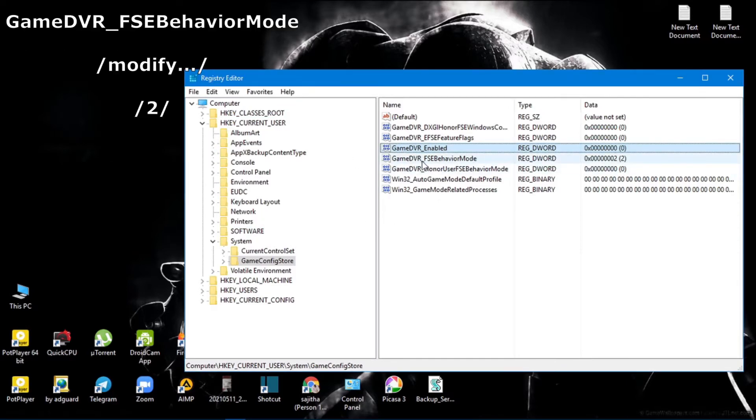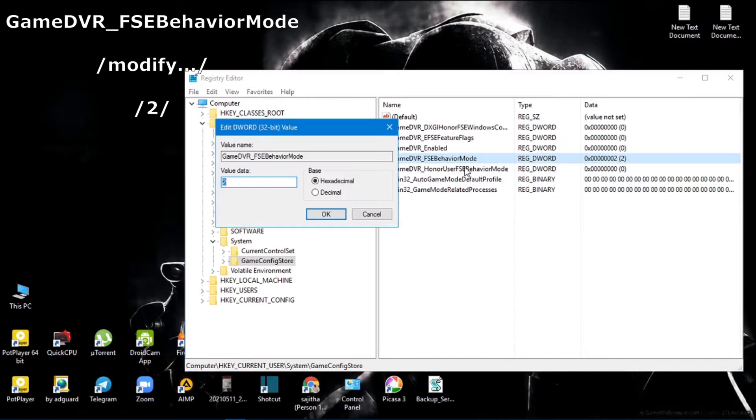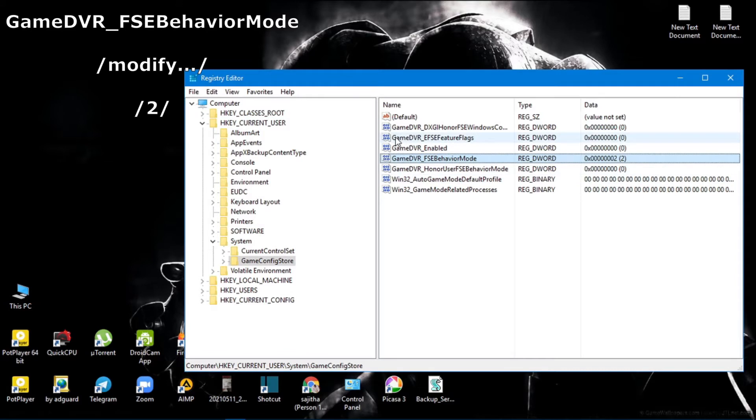Now search for the GameDVR_FSEBehaviorMode file and hit Modify same as before. Set this to 2 and hit OK. Now we're done with our first step.